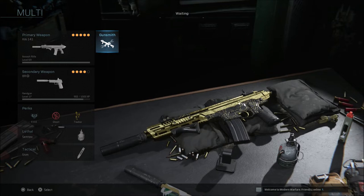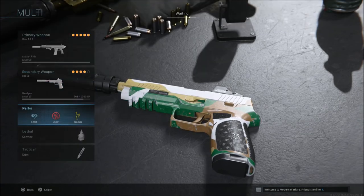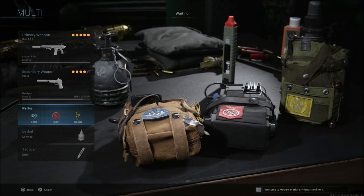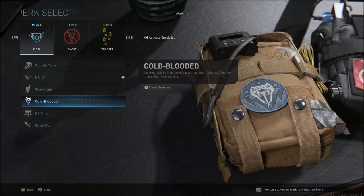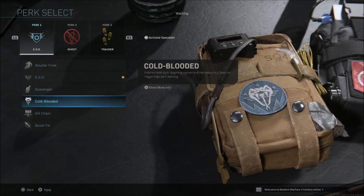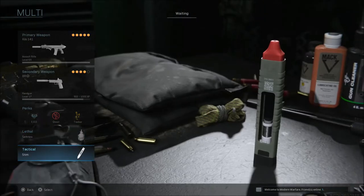First of all, we're going to talk about one of the multiplayer classes you can run. When it comes to secondary, as always, the M19. When it comes to multiplayer, my perks never really change: EOD, Ghost, and Tracker. Unless I am playing Ground War, sometimes I will run Cold-Blooded instead of EOD or maybe even Kill Chain. Those are the only things I really change in multiplayer. When it comes to lethal, I always run a Semtex. Tactical, I always run a Stimshot.